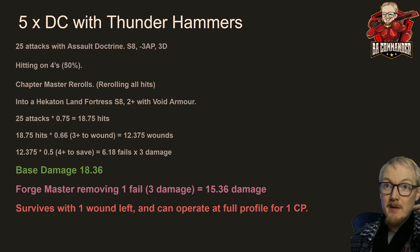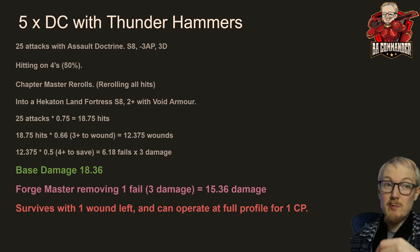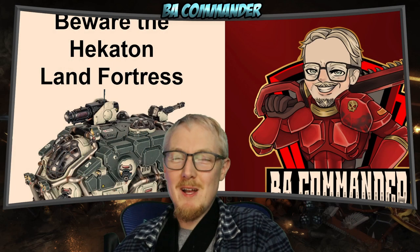Five thunder hammers still aren't going to do it reliably. In my battle I actually had my Chapter Master hanging out next to my Death Company, so I could have put my Chapter Master — who had six thunder hammer attacks — into it as well. His thunder hammer hits a little bit more reliably, so that could have possibly swung it. But you need to be aware of this.